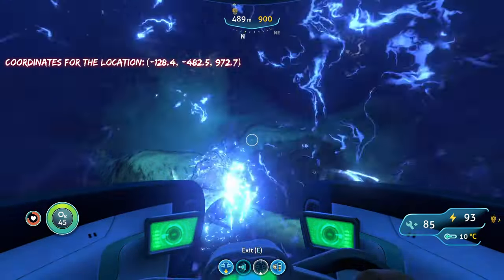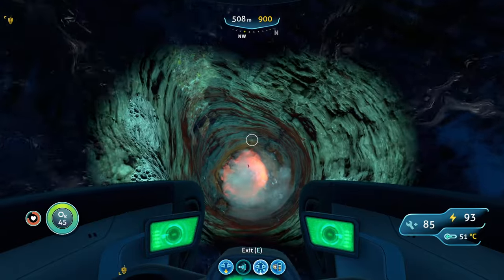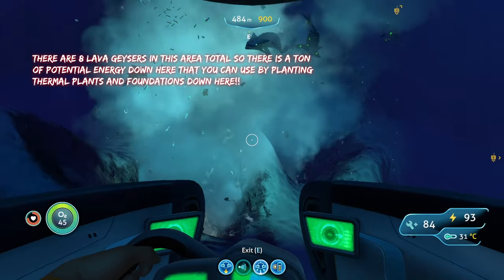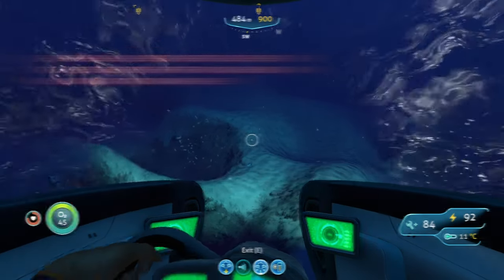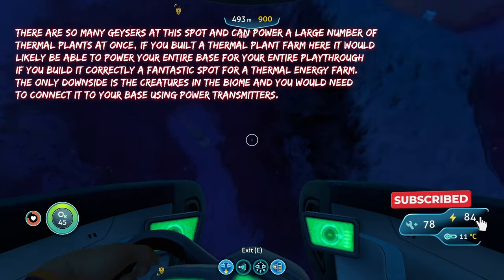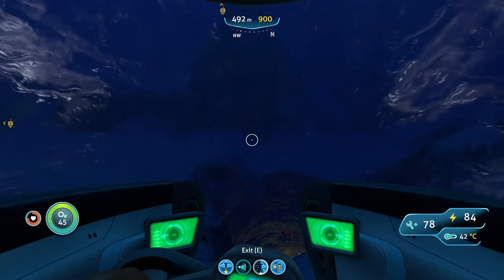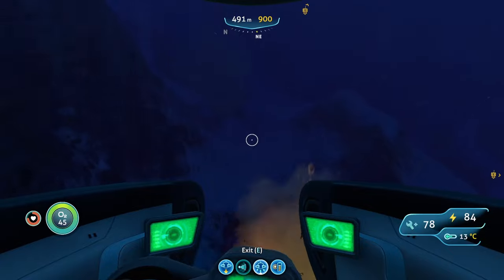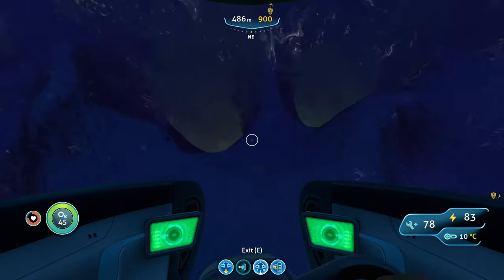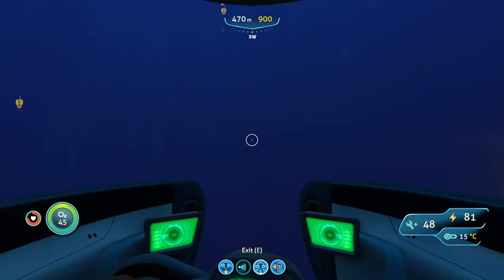We're down here — we made it. Once you're down here you will notice there are multiple lava geysers in this one little area, which means there is a lot of thermal energy you can harness. There are eight lava geysers total down here. Eight is more than enough — if you put four thermal plants on each one, that's 32 thermal plants in this one area alone, all generating energy constantly for your base at all times. I think that is more than enough to constantly power your base, and that's all I have for you. See you in the next one — peace.